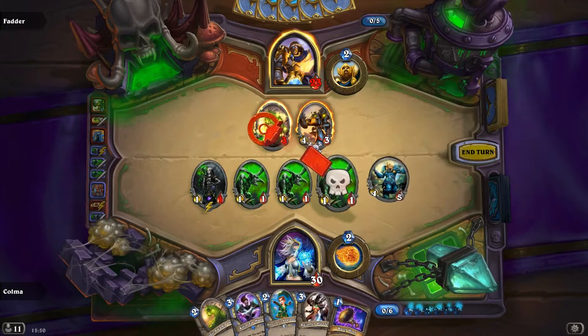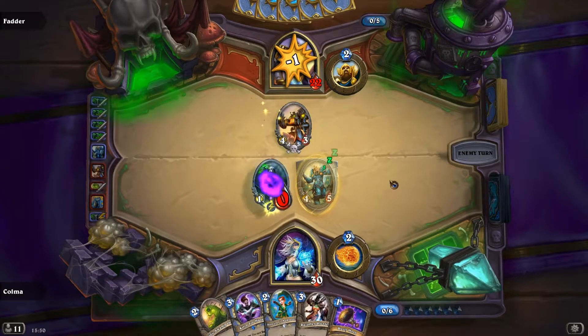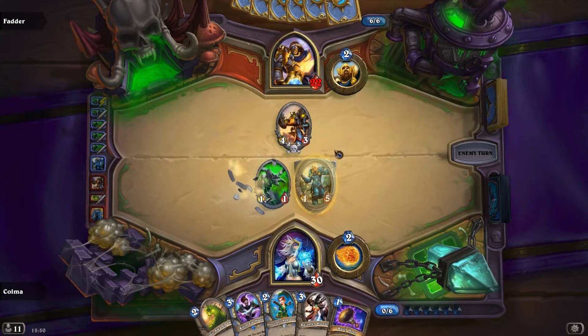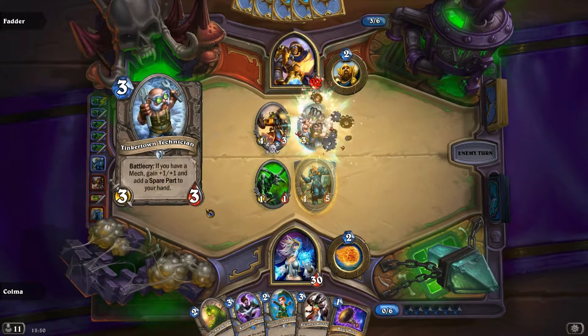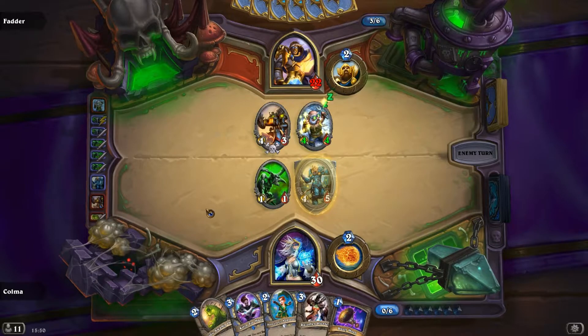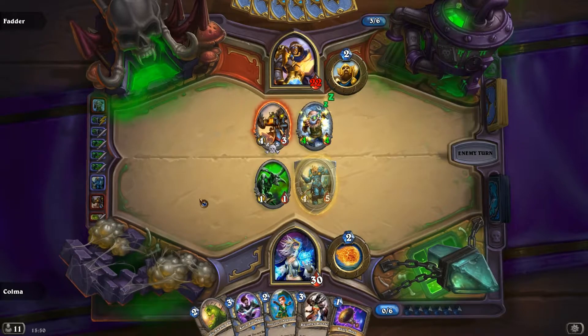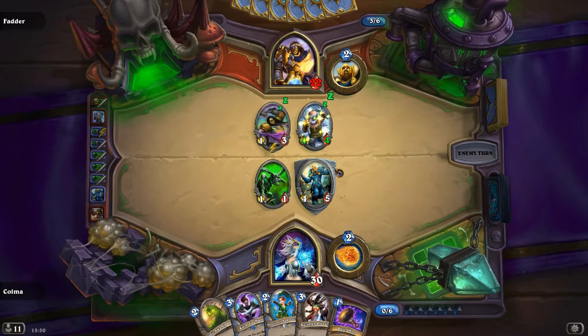Let's do this and that, then things are looking okay. Trading to an imp... No weapons still. When are you gonna play a weapon so we can ooze you? Something needs tinkering? That's a pretty good trade for us. I'll happily take it.